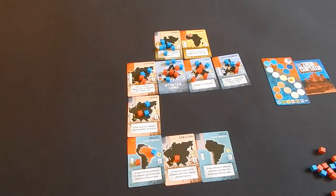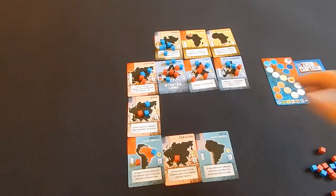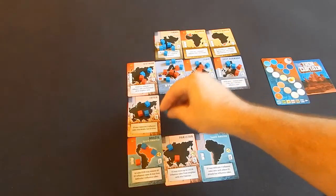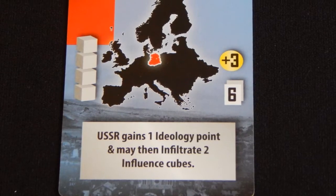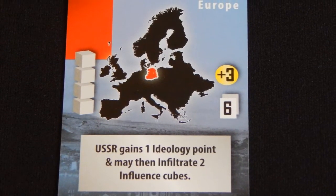On a player's turn, they simply choose one card from their hand and place it on the table following some simple placement rules. In order to receive influence points, players must maintain control of as many countries as possible by placing cubes on them. When a player plays a card, they consult the amount of cubes printed on that card and may then place them on or adjacent to their cubes already in play.